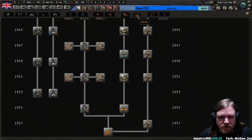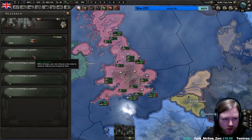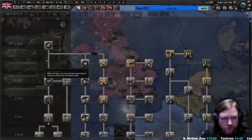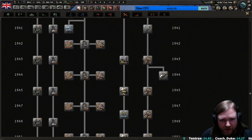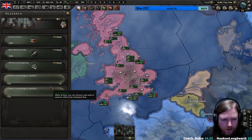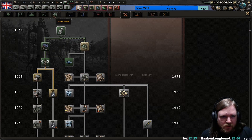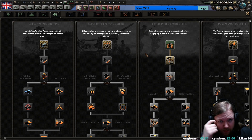So first of all I think we're going to do a fairly standard opener, which is going to be construction, production, research all the way up here. And then we have these two extra - I think one of them is going to need to be land doctrines. Currently going with grand battle plan, which is probably okay.